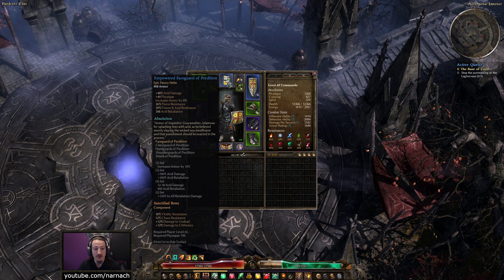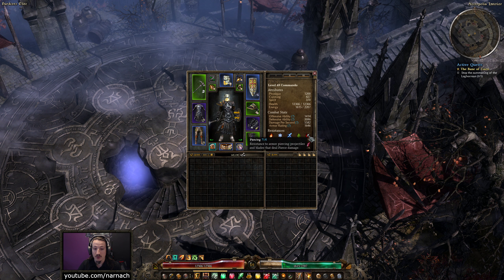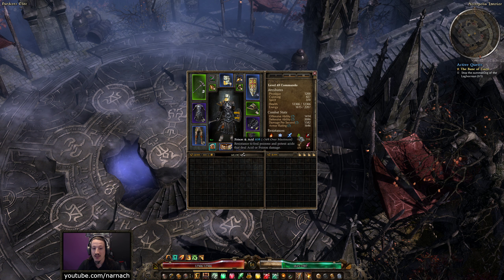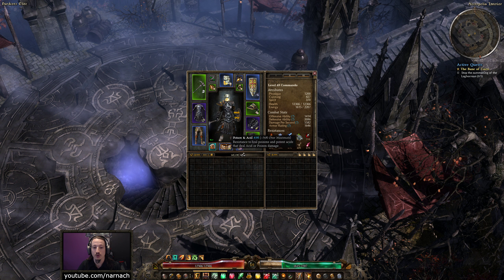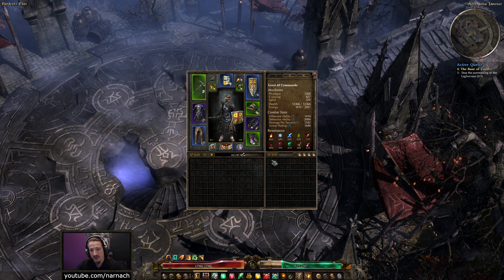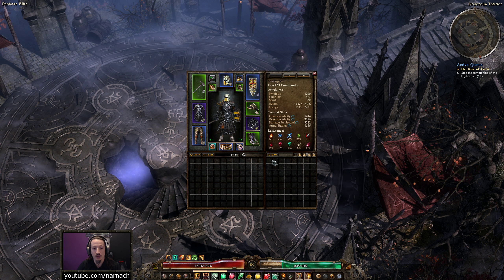I moved over the Sanctified Bone because they are reasonably rare, and the vitality and chaos resistance is pretty useful to have. Our pierce resistance went up a little bit as a result. We are now 34% overcapped on poison and acid resistance, so we are ultimate-ready with that. Being overcapped also helps you deal with curses.